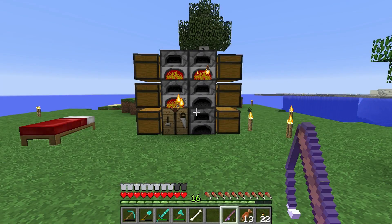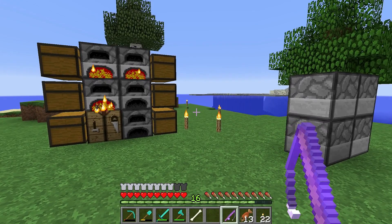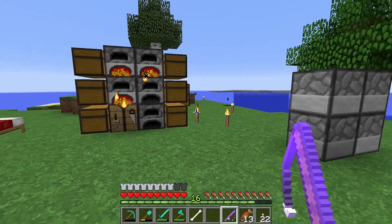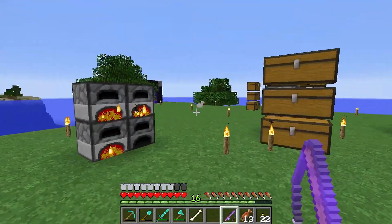Hey guys, welcome back to Minecraft Down Under, this is episode 10. Last episode we started building the structure for the chicken farm. We talked about how it's going to look and trying to fit it in with the theme of the rest of the stuff. I've been doing obviously a bunch of off-cam work - I'll go over there shortly.